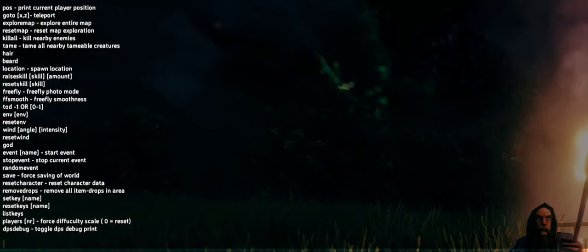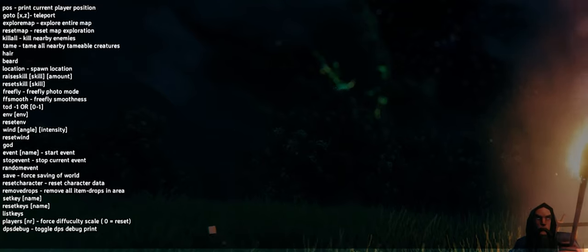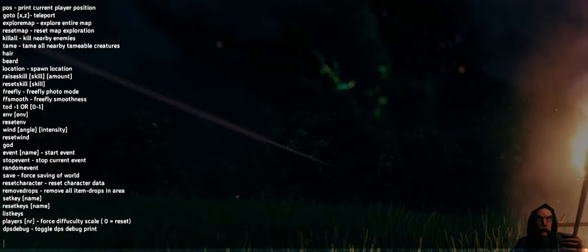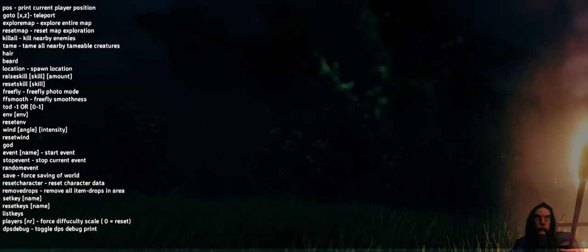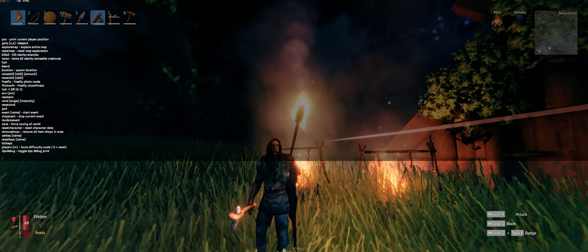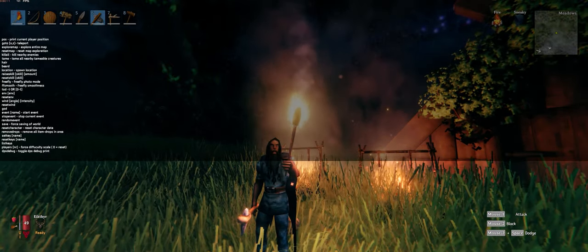I don't know what the location spawn location is yet, I haven't figured that one out. The raise skill command lets you raise your skills — that's pretty crazy. And there's reset skill too, though I don't actually want to test those because I don't want to change any of my skills. I'm trying to play as vanilla as possible here.